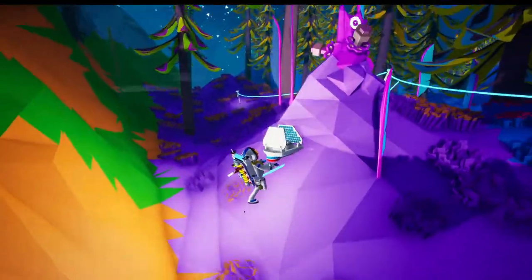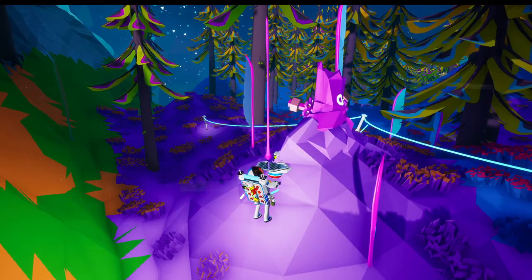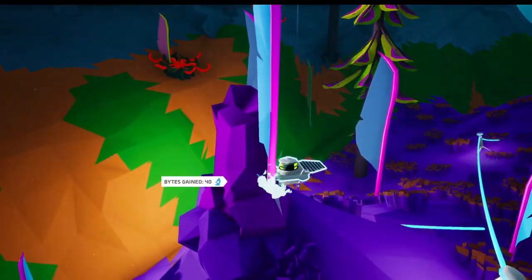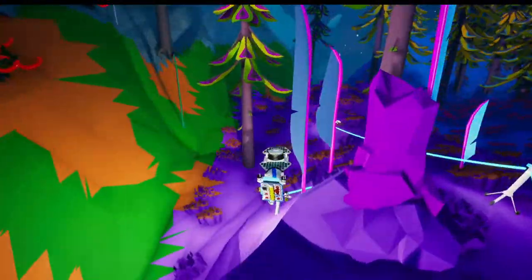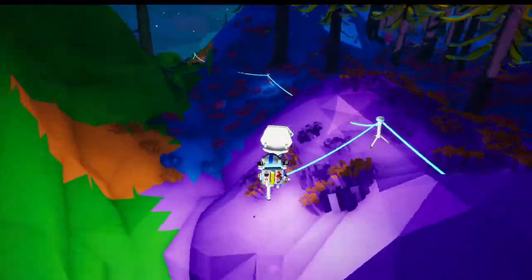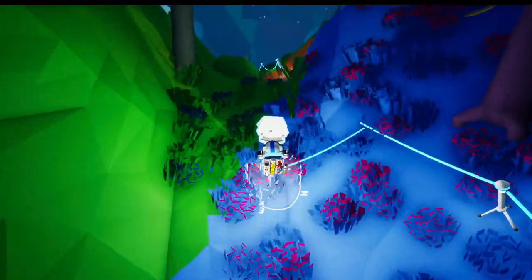Hey, is that research up here? It is! Oh, so I can just hold F to scan these small ones. Neat! So I don't have to put the small ones into that research container thing back at base. Cool! I wonder if I'm ever going to be able to recognize all the different forms of research. I just didn't recognize that thing — I hadn't seen it yet.